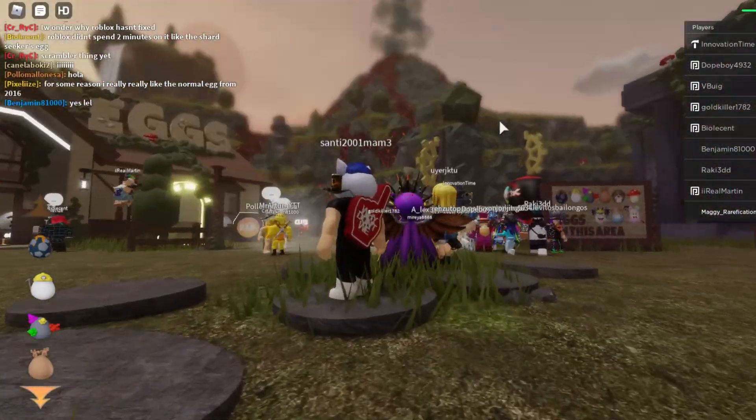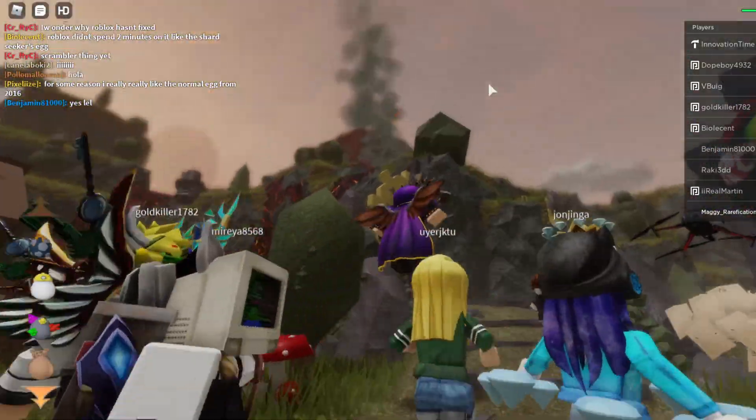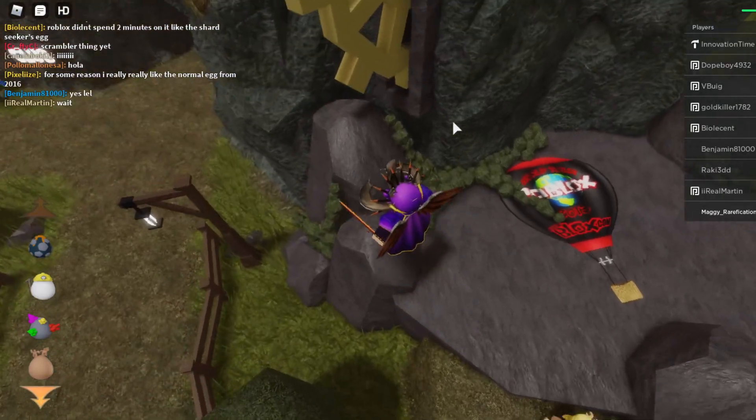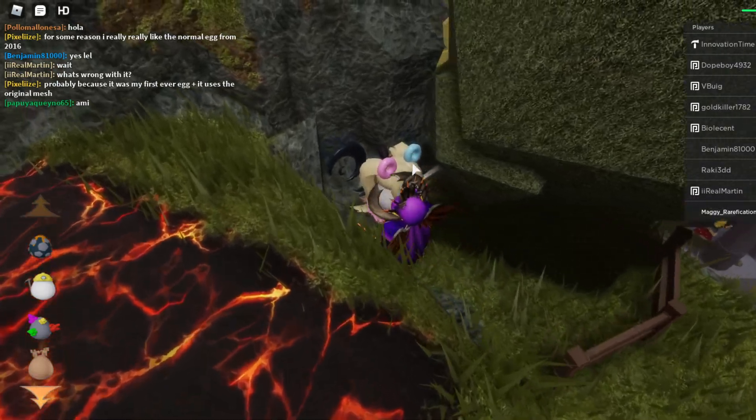From the spawn area, you want to head towards the volcano, and then you kind of want to go up it a bit next to this tree. So you want to climb over here, up these rocks a bit, up this rock, up this rock, and you should be right here at the egg.